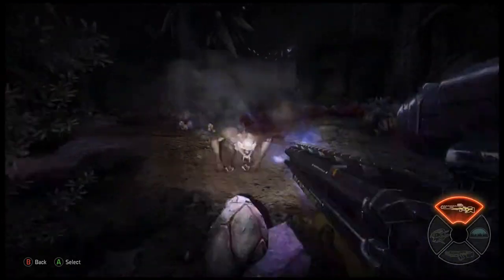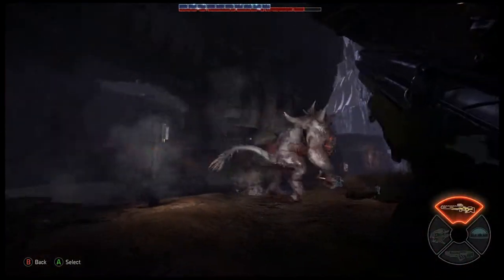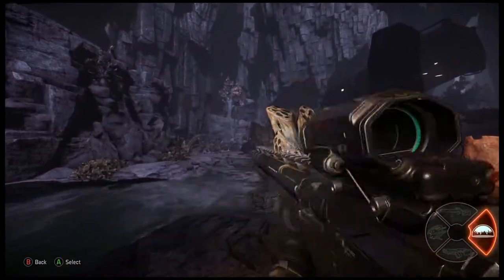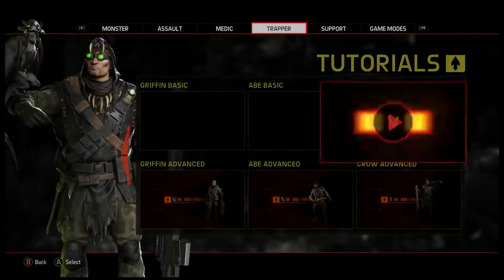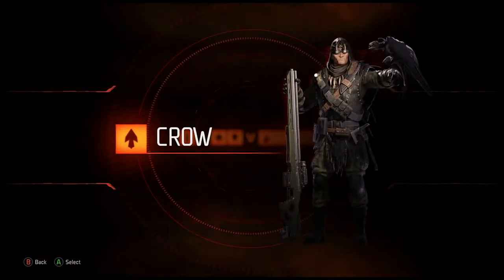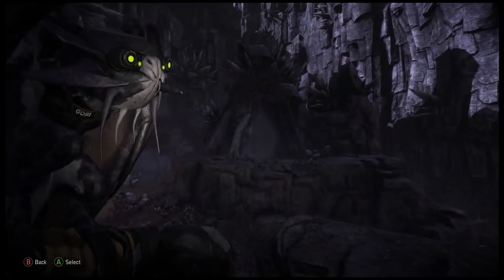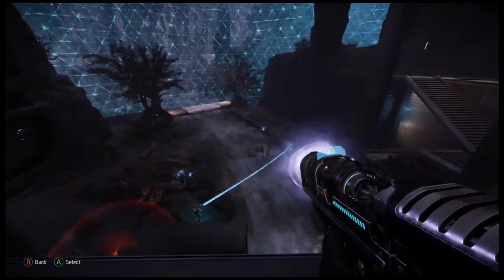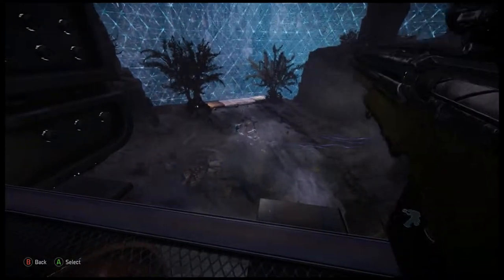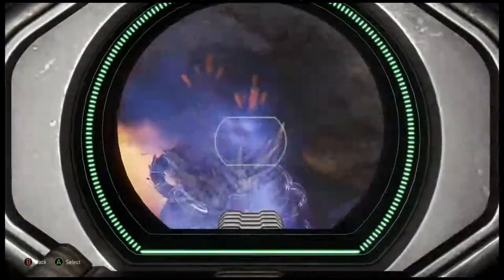Quick bursts with your long rifle do normal damage, but holding the fire button charges a shot which ignores the monster's armor, dealing direct damage to its health. Remember to use your mobile arena. Find long, open paths for Gobi — this maximizes his visibility and the chance he'll find the monster. If you know where the monster is hiding but can't see it, send Gobi and he'll highlight the monster and alert your teammates. Lead with a short burst from your stasis gun — its effects last long enough for you to switch to your long rifle. Perfecting the cycle keeps the monster slow, maximizes your damage, and keeps your teammates safe.